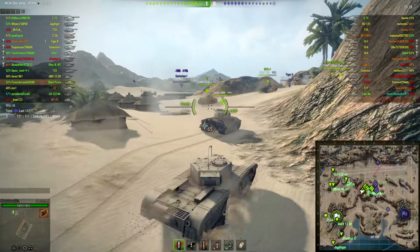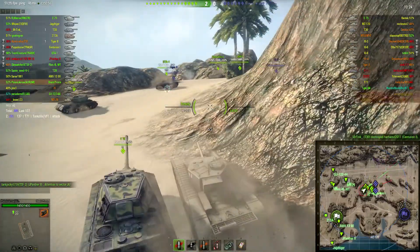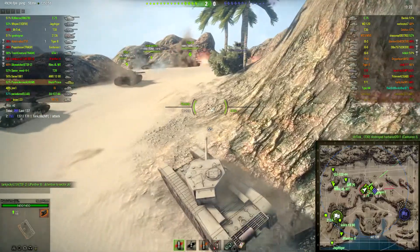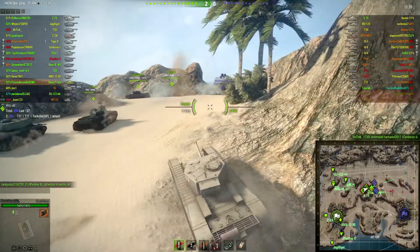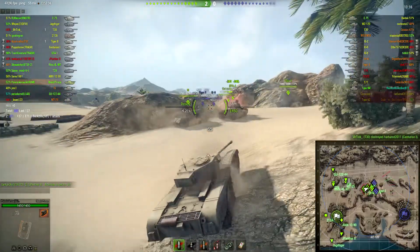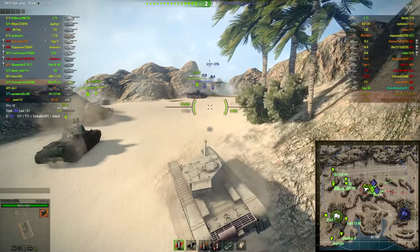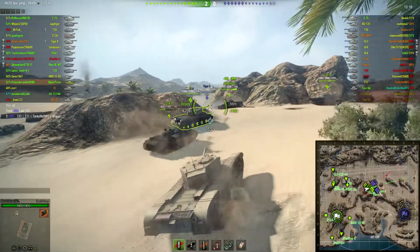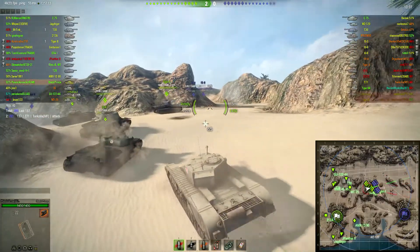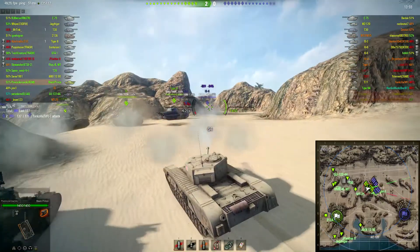Here we are — an STA-1, E75, and an IS. Looks like a T30 is somewhere backing us up. Tiger I and a Centurion I, so those guys aren't in a great position at this point. I have to be cautious — I only have 1,450 hit points, which is actually more than most tier 7 heavy tanks, but let's see what I can do.